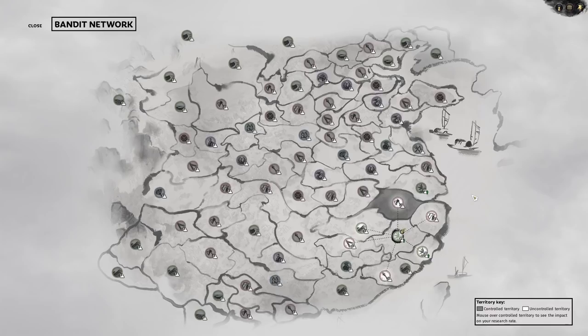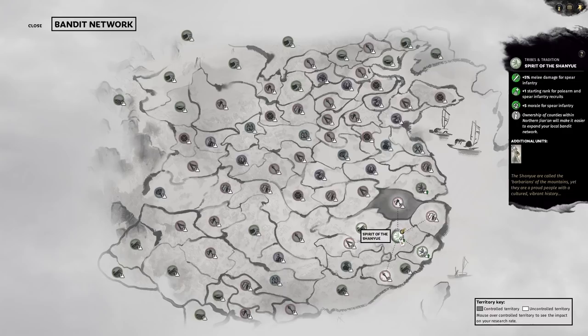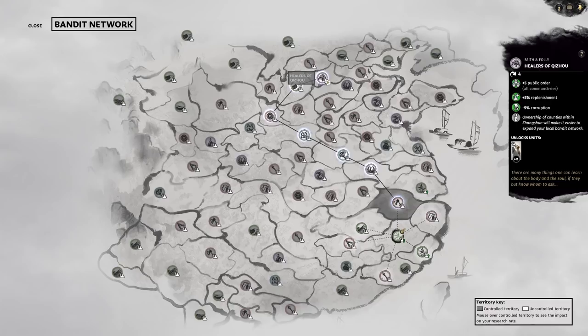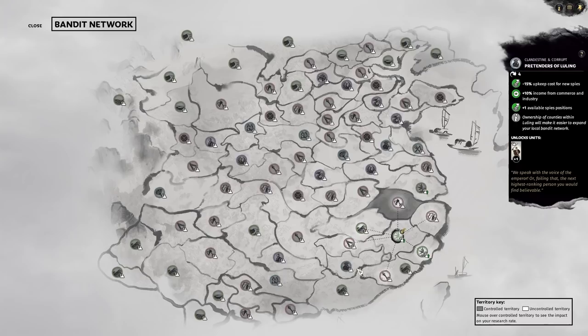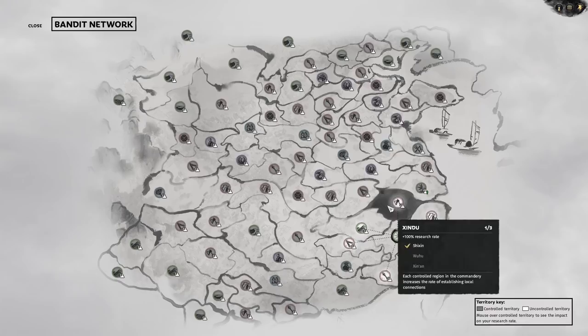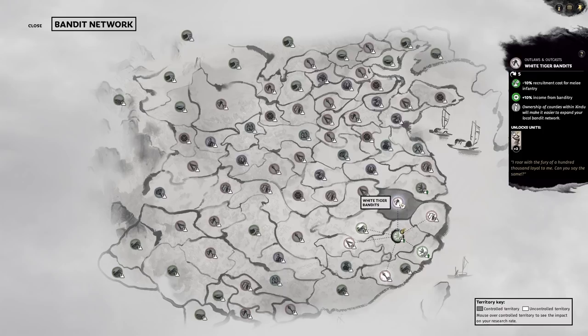Hovering over the bandit network from turn one, you can see all the reform colors spread around the map. We start with some increased damage to spear infantry. Sadly there aren't too many great reforms in the south. I always advise going for the movement ones up in the northwest — there's a really good one, the Healer of Qizhou, which gives 5% replenishment. Those are too far away to focus on early. For efficiency, focus on reforms in commanderies where you own at least a piece, as this speeds up research compared to ones you don't own.